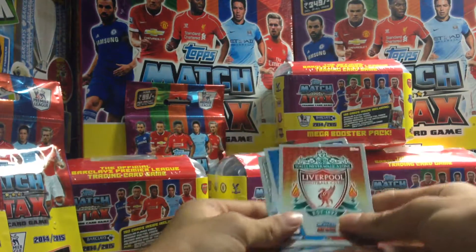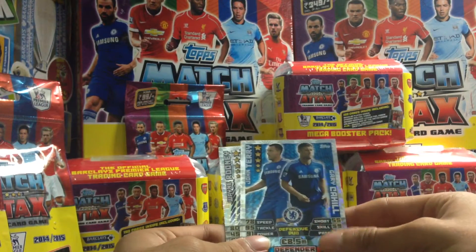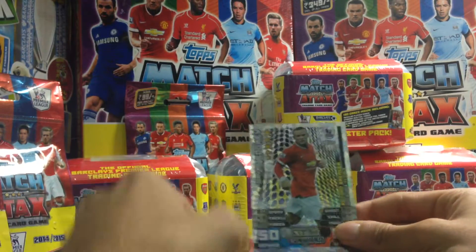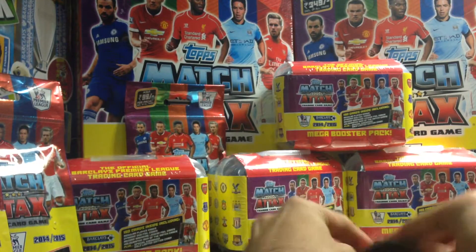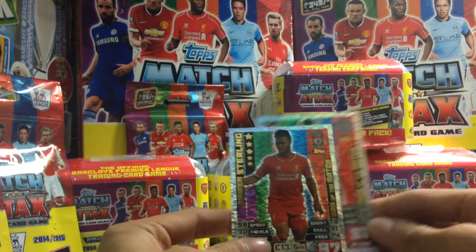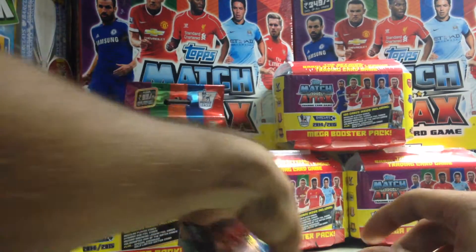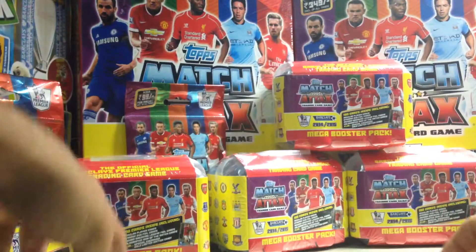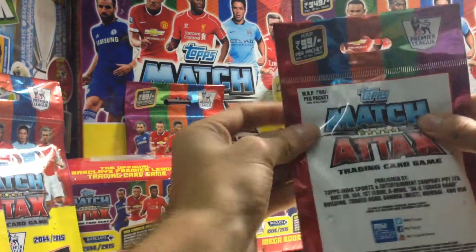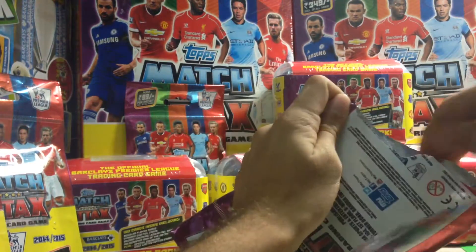The inserts we've managed: we've got a Liverpool club badge and a Crystal Palace club badge. We've got John Terry and Cahill defensive duo for Chelsea. We have Wayne Rooney record breaker, which is absolutely amazing. The two man of the matches we've got are Nugent from Leicester and Sterling from Liverpool, so quite a decent multi-pack opening, hopefully not continuing our trend from the previous video where we had the same man of the matches fall in both multi-packs.